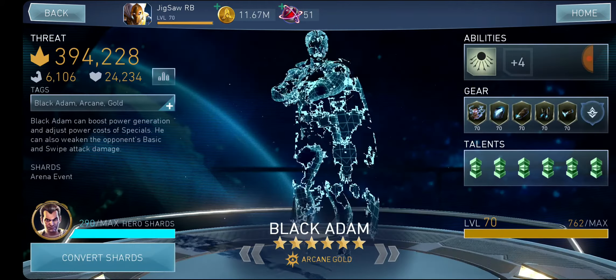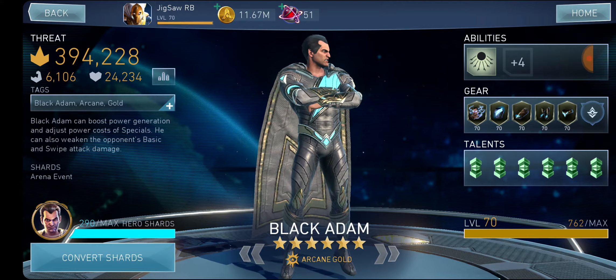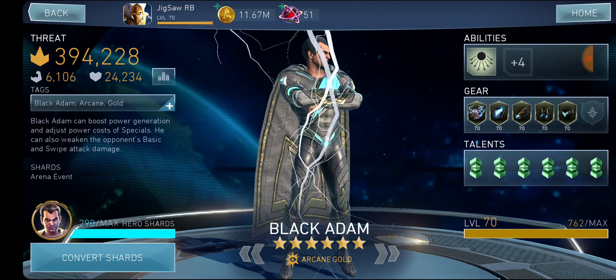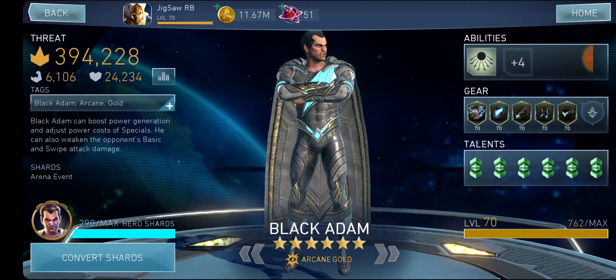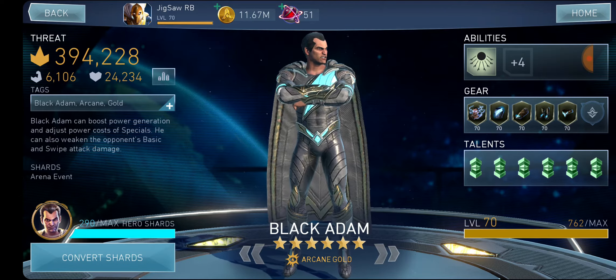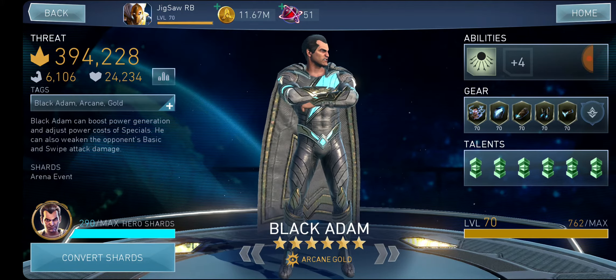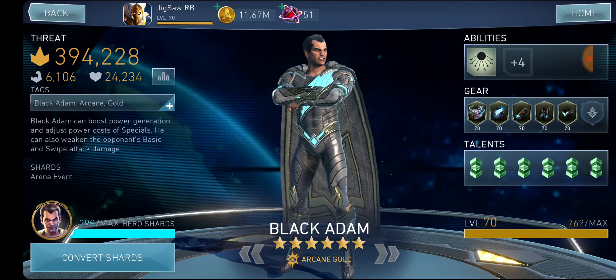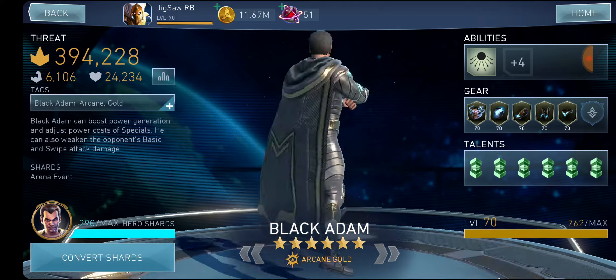Number 6: Black Adam. I didn't include King of Atlantis Aquaman, and I included Power Girl and Black Adam because this is not a top for the most damage-dealing character for raids — this is a top for characters that can do great in every aspect of the game. Of course, a well-built King of Atlantis Aquaman can destroy everything in arena and campaign, but he's mainly built for raids. Black Adam, on the other hand, can do great in raids, amazing in arena and champions arena because of his infinite passive, and he can destroy everything in campaign because he's also a power-drainer king.